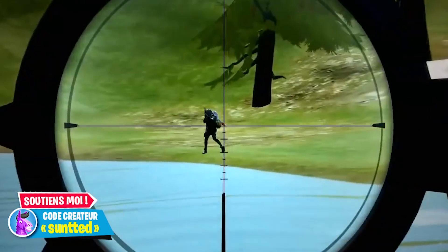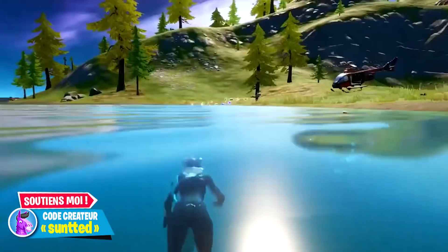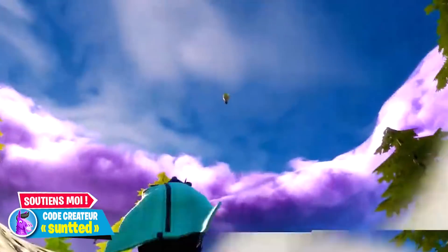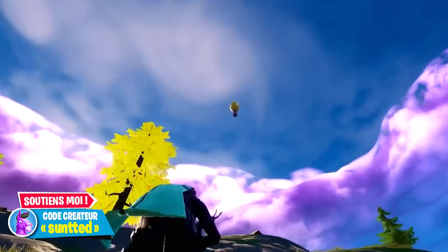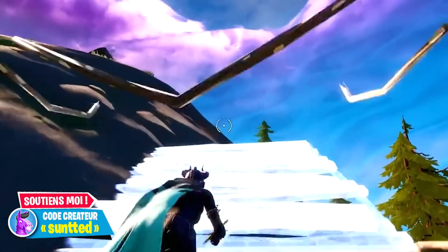Le skin Deadpool sans masque sera disponible avec des défis. Certains défis de Deadpool ont fuité : il va falloir trouver la bouée de bain de Deadpool et danser à la fête de Deadpool sur le yacht. La bouée de bain se trouve à l'arrière du hatch, tout en bas, sur un transat. Prochainement on pourra la récupérer, puis danser à la fête de Deadpool sur le yacht au niveau de la piste de danse. Vous envoyez votre meilleur emote et vous débloquez la variante Deadpool sans son masque.